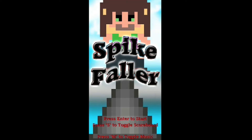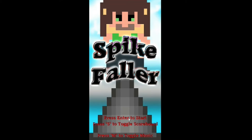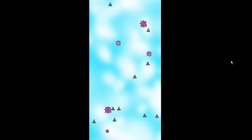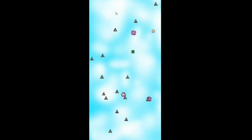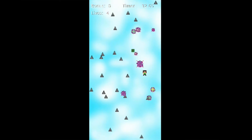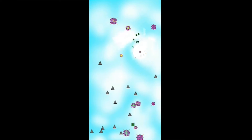And here we have Spike Faller. Press Enter to start, press S to toggle the scoreboards. Let's check out the scoreboards. Press M for music — but I don't mind, the music moves quite nicely. Enter to start. Oh my fucking god, what the fuck is this?! I think I'm on fire. I think I'm dead. So this is us — I'm falling, don't know why. We've got a timer, so I'm assuming we've got to try and stay alive as long as we possibly can. We've got six lives. Right, let me pay attention and give this a good go.